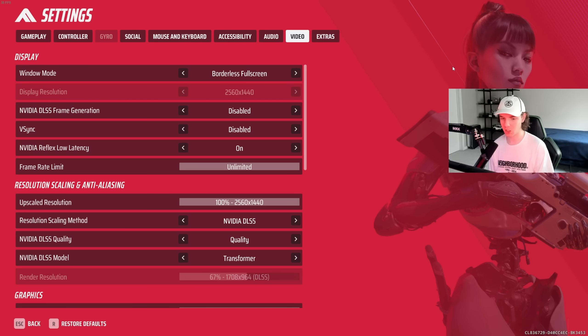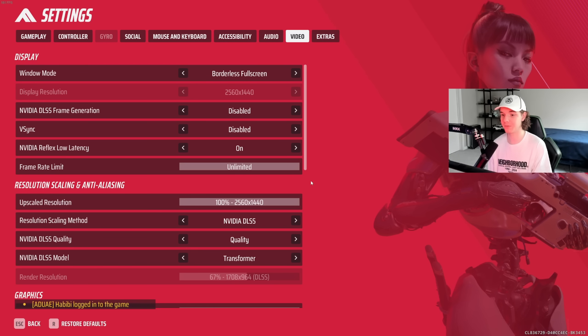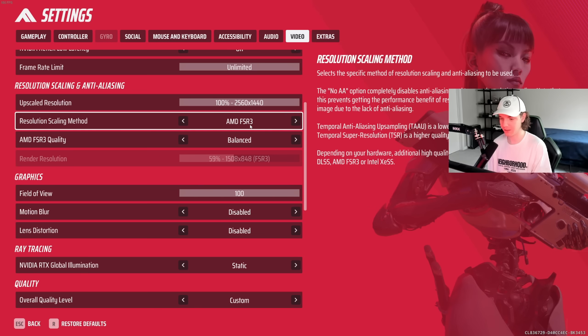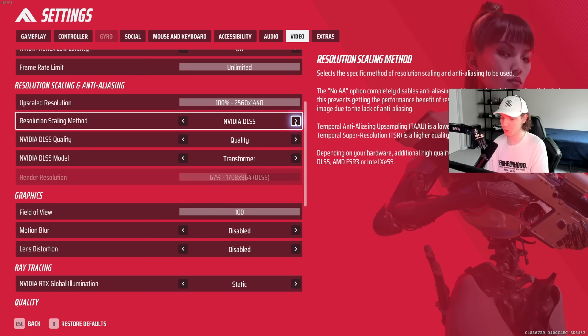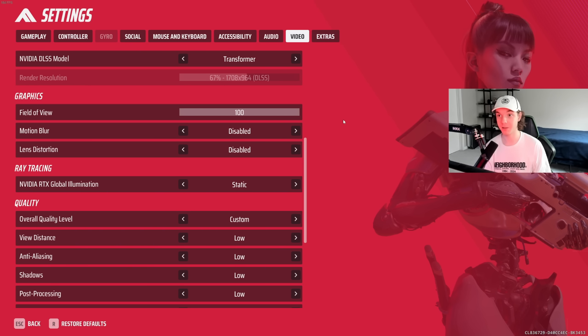NVIDIA frame generation I have off. V-Sync I have off. Low latency I have on. Frame rate I have set to unlimited — there is a reason to cap your frame rate if you want your game to feel a little more consistent, but I personally don't really notice it. Resolution 100. I have NVIDIA DLSS on quality since I have an NVIDIA card — they did add the AMD one too, so if you run AMD that could be a better option. Field of view is set to 100.